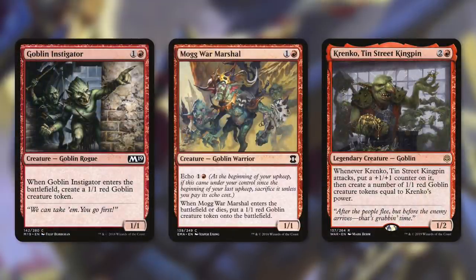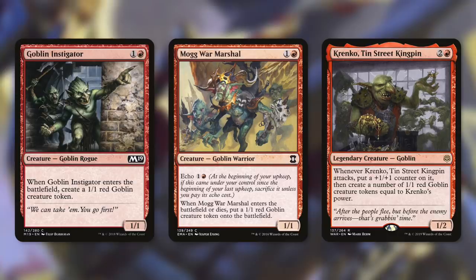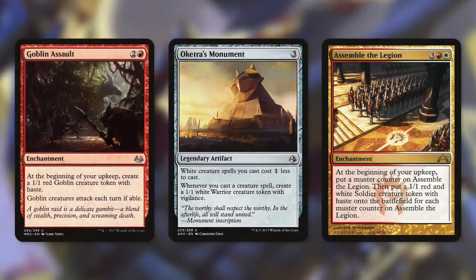We've also got some creatures that can help us out: Goblin Instigator, Mogg War Marshal, and Krenko's Tin Street Kingpin. Goblin Instigator is a 1/1 that makes a 1/1 goblin when it comes into play. Mogg War Marshal does the exact same thing, except it also has Echo for one and a red, and when it dies we get another 1/1 red goblin creature token. And then Krenko is a 1/2 goblin for two and a red, and whenever it attacks, we put a +1/+1 counter on it and then create a number of 1/1 red goblin creature tokens equal to Krenko's power. But we can make even more goblins throughout the game with Goblin Assault — it's an enchantment for two and a red, and at the beginning of your upkeep, create a 1/1 red goblin creature token with haste, and goblin creatures attack each turn if able.